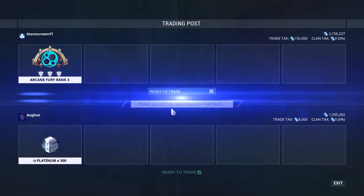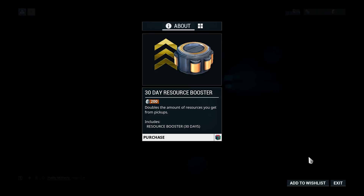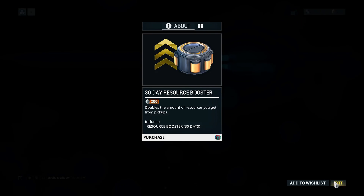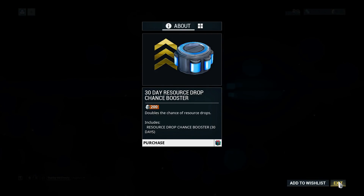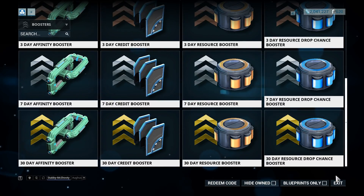One thing I would also recommend is trading for some platinum or even buying some. Having both of the resource boosters active when Fortuna arrives can help you progress faster and help reduce any of the possible grinding loops. This is entirely optional and I would only recommend doing so if you have enough time to make the boosters worth your while. You will also need some spare platinum, because Fortuna will definitely have some cool cosmetics and other unique items that will force you to empty out your pockets. I made a guide for platinum as well, and the link is in the description.